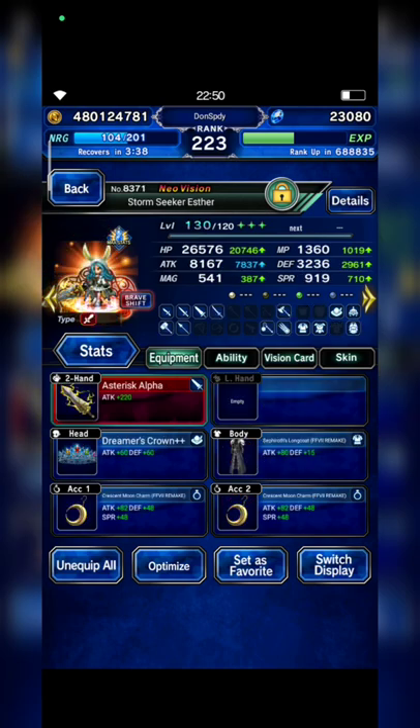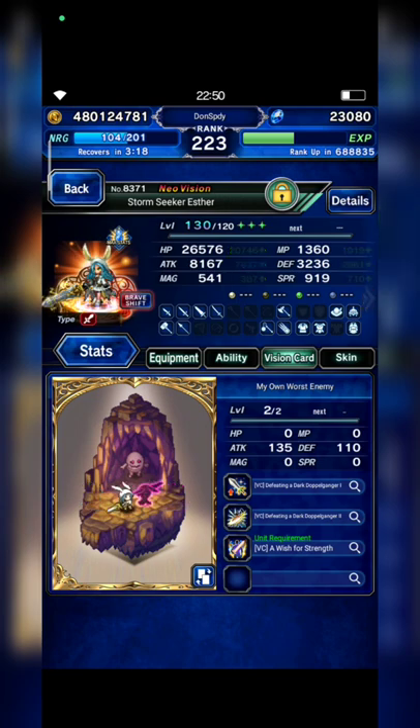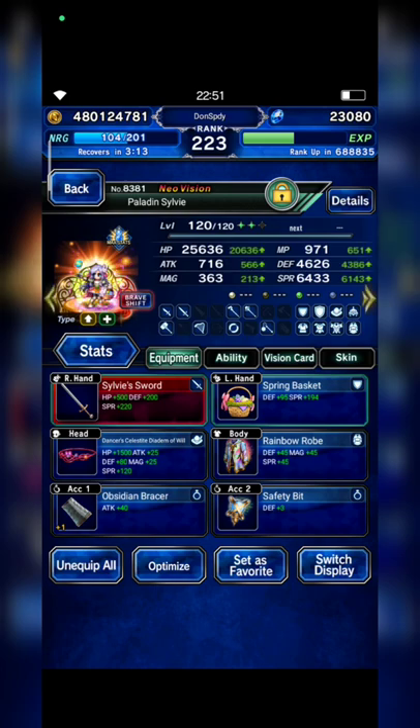Riberta has 300% demon killer as well. Next is Stormseeker Esther — without class of wheel gear her attack is only 8100, with two Tifa STMRs. She has 300% demon killer and LB damage.